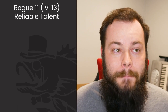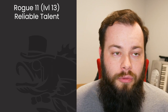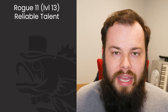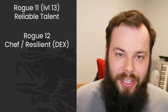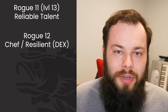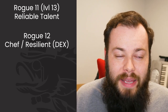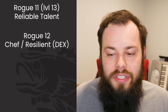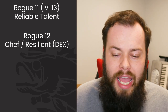At Rogue 11 we get Reliable Talent, which makes our skill checks even better and combos really well with Whispers of the Dead — I like all of that together. At Rogue 12 we get a bonus ASI or feat, and I'm taking the Chef feat. The only reason we're taking Chef is that it's a half-feat that boosts Constitution, and since we started with Barbarian I don't need the Resilient feat. Chef is one of the only other constitution half-feats not locked to a specific race. You're probably hardly ever going to use the actual Chef features at this level — it's really more for the half-feat aspect. You could just as easily take a +2 to Constitution and get essentially the same benefit, but Chef is fun.